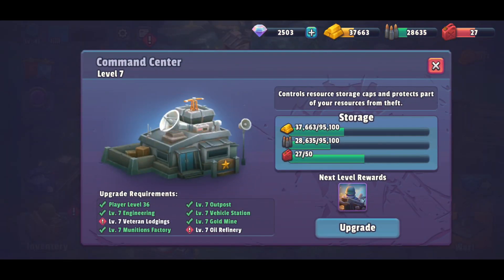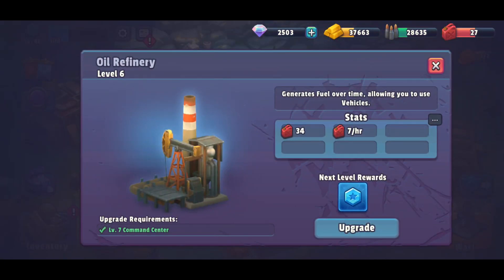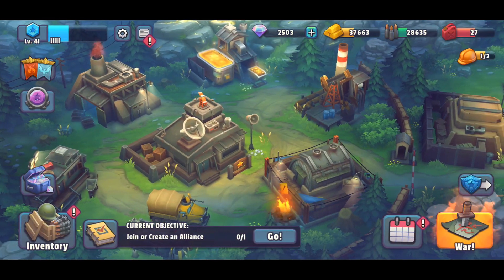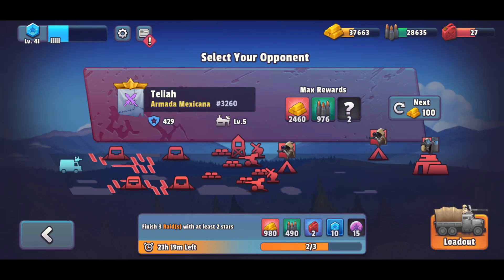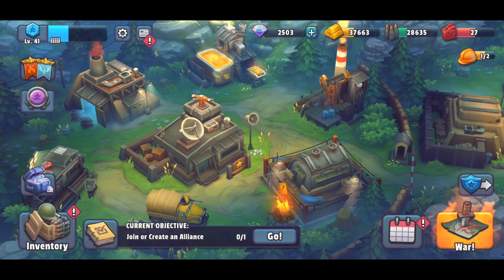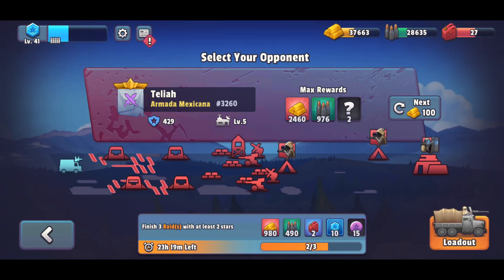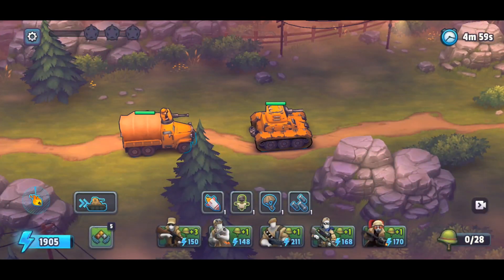I wanted to check what I should update for the command center update. Veteran — it will be updated soon. And for the refinery, okay, so only this one has to be updated to update the command center. Now let's go next. How many gasoline do I have? 27. So we can take the tank again, let's go.